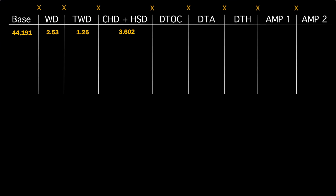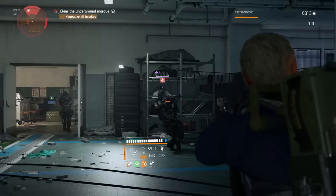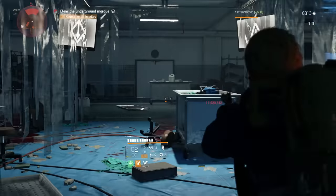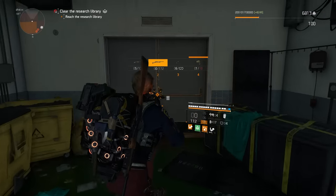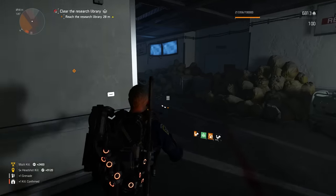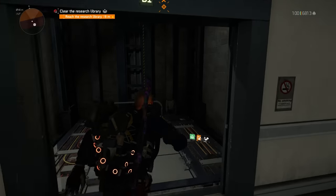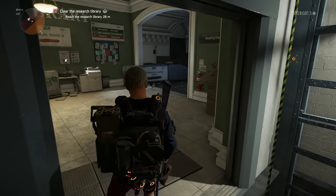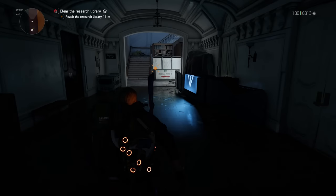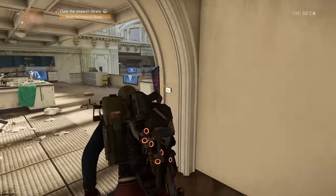Moving on now to the more misunderstood categories: the three damage-to categories — damage to armour, damage to health, and damage to targets out of cover. These are situational buffs which only apply when you're shooting a target which meets the criteria in the name. Damage to armour only applies when the enemy has white armour bars; damage to targets out of cover only applies when the enemy isn't in cover; and damage to health only applies to enemies with no white armour bars. The three categories sit separately in the calculation but all work in the exact same way.